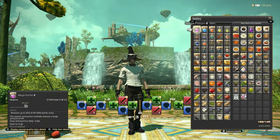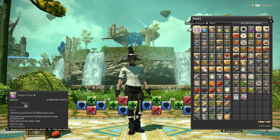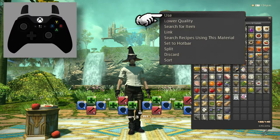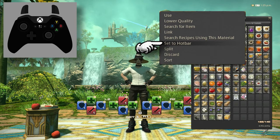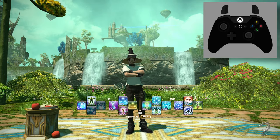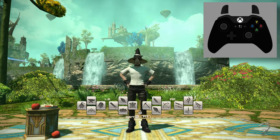You can add more than just job actions to your crossbar, such as items, gear sets, macros, and emotes. When selecting something in the UI, press the left face button to bring up a context menu. If it's something you can add to your crossbar, it will be shown as such. You can cycle through your crossbars by tapping the right bumper.